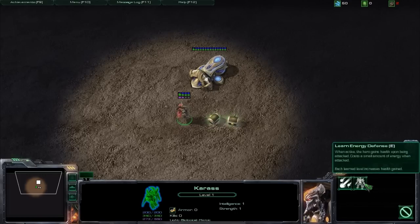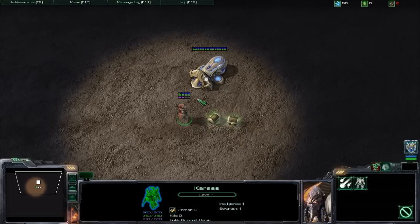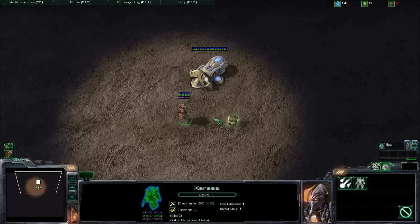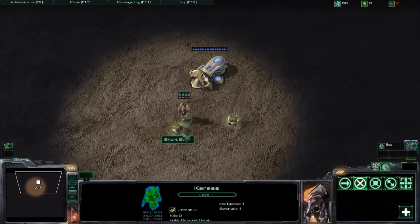Energy defense is kind of cooler — it's a passive ability that when you turn it on, you'll get health back when you're attacked, but it does cost a bit of energy whenever you get struck. I don't have a weapon right now, but in my inventory I have my weapon slot and my general bag. If I pick up the short staff here, I do get my weapon.